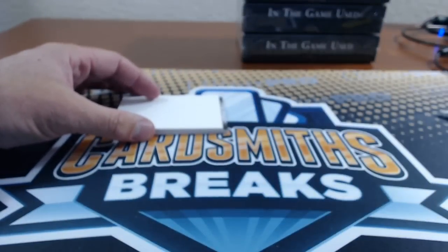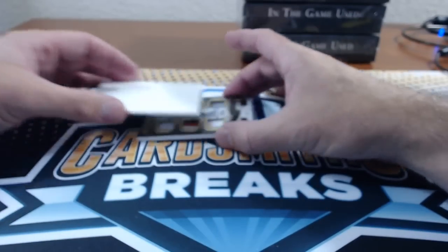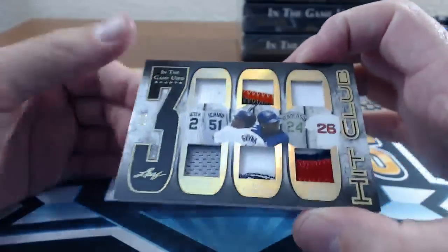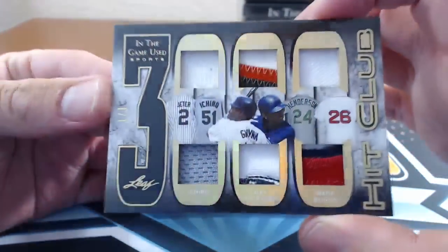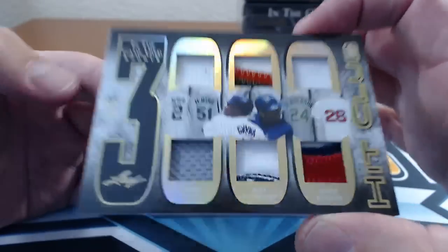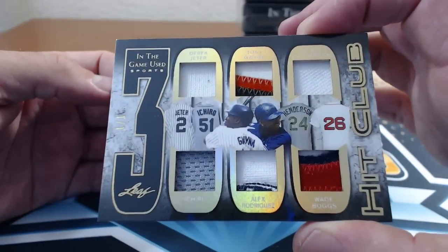Number 45: Cove — 3,000 Hit Club, the one of one. Jeter, Tony Gwynn with a patch, Rickey Henderson, Ichiro, Alex Rodriguez patch, Wade Boggs patch. One of one, 3,000 Hit Club. Awesome.